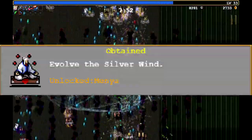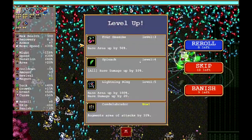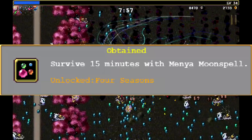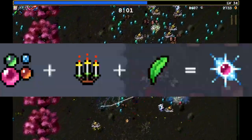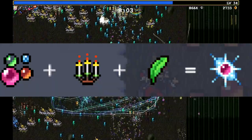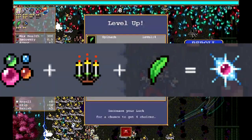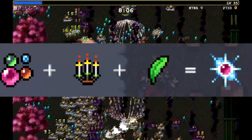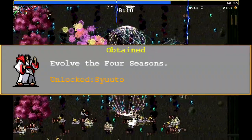You'll want to evolve the Silver Wind because it is necessary to unlock the next character, Miong Moon Spell. Survive 15 minutes with this new character to unlock his ability, the Four Seasons. Four Seasons actually requires two upgrade materials: Candle Labrador and Spinach. Both of these need to be maxed out, as well as Four Seasons itself, for the evolution. You'll want to evolve Four Seasons so you can unlock the next character, Siyuto.